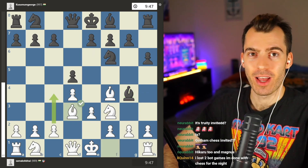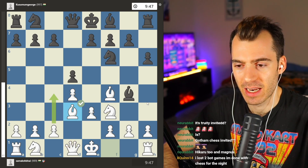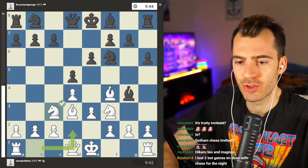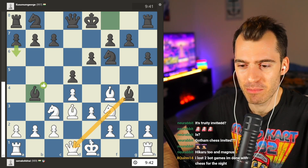Walmart bag is going to just continue playing normal London stuff — probably pawn C3, bringing the other knight out, maybe a kingside castle. E6, now that you've moved the bishop out, you can allow your other bishop to develop on the dark squares. Knight C3 is a little bit unusual because usually in these types of systems you play C3 and knight D2. Bishop B4, now pinning both knights.